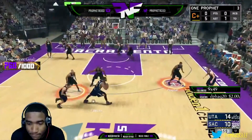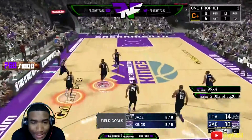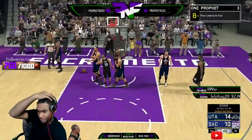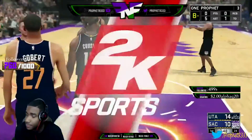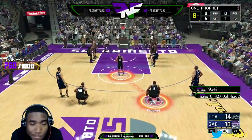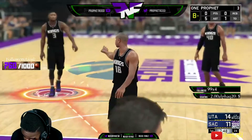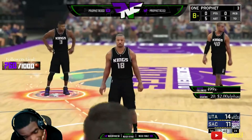First, you have to get double moves leading to score — double moves leading to score — to get Ankle Breaker. Now just for the bronze, silver, whatever you want to call it, you have to get 300, you guys, 300 double moves leading to score. And you do not score — you pass the ball, man. You can pass to anybody.